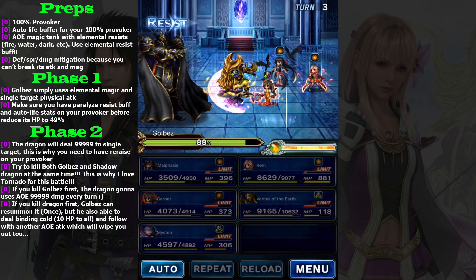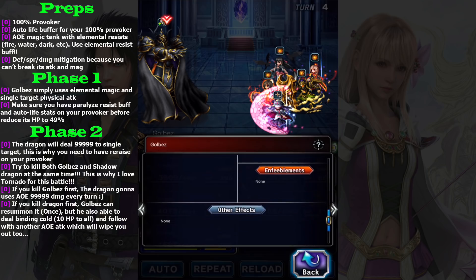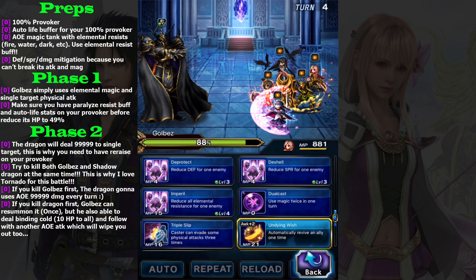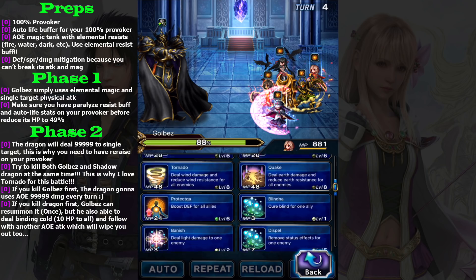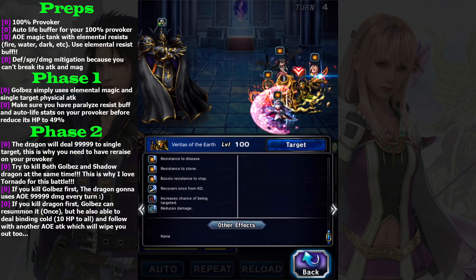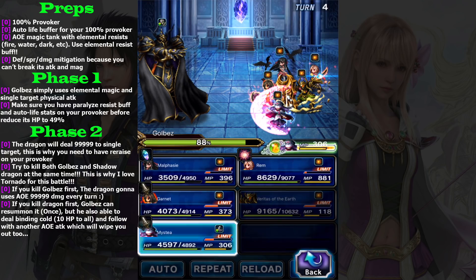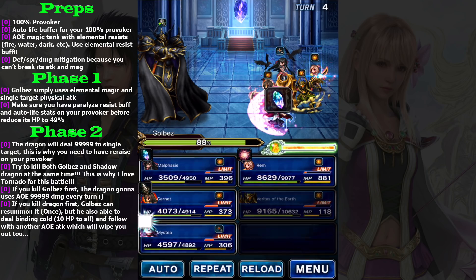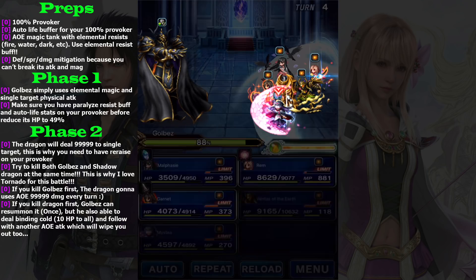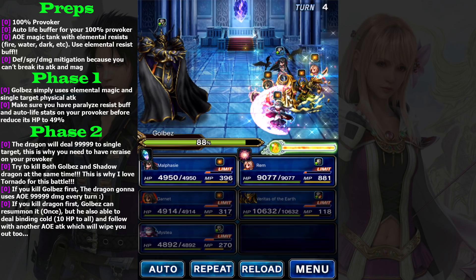Gold Bass has single-target moves, which is why it's important to have a provoker. The wind resist is up because I attacked him using tornado. Let's check — he has re-raise, yes. I don't want to increase this while being targeted; it recovers from KO so I'll simply guard. Misty uses Clear Veil, Tritelia Wall — yes, this one — and elemental resist. Garnet too. We are ready.